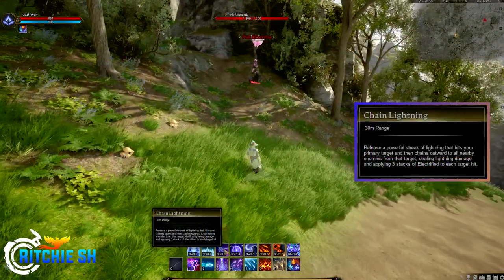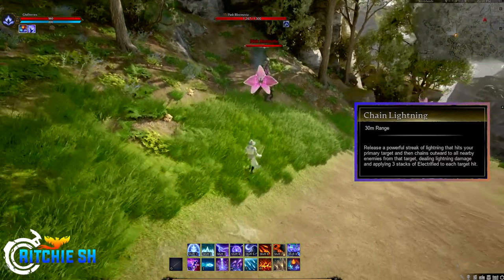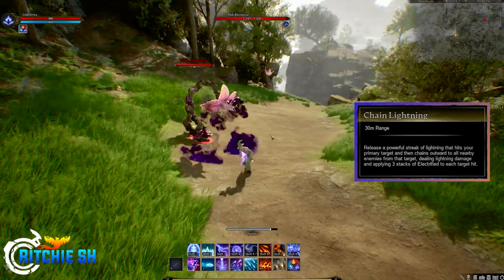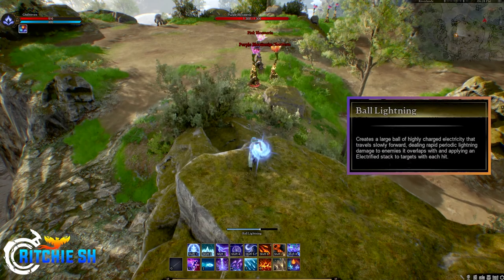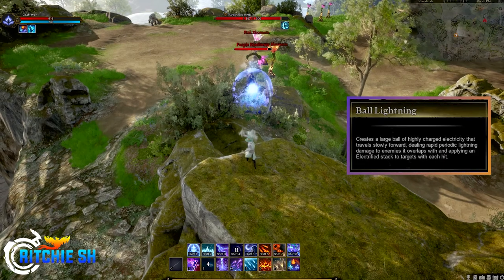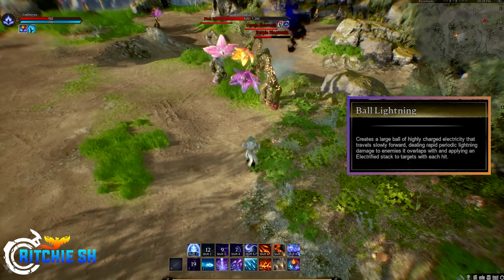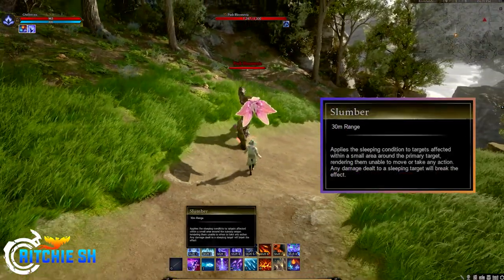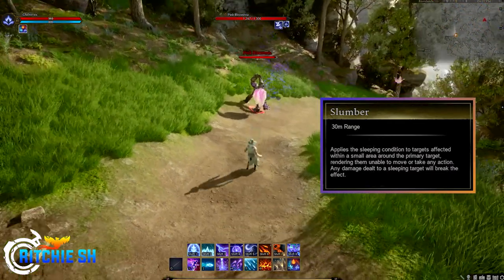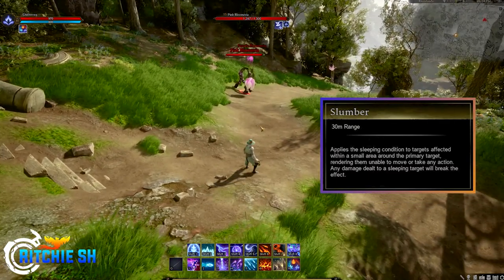Shift 3 is Chain Lightning, which releases a powerful streak of lightning that hits your primary target and then chains outward to all nearby enemies, dealing lightning damage and applying three stacks of Electrified to each target hit. Shift 4 is Ball of Lightning, which creates a large ball of highly charged electricity that travels slowly forward, dealing rapid periodic lightning damage to enemies it overlaps with and applying an Electrified stack to each target. Shift 5 is Slumber, an AoE crowd control that applies the sleeping condition to targets within a small area around the primary target, rendering them unable to move or take any action. Any damage dealt to the target will break the effect.